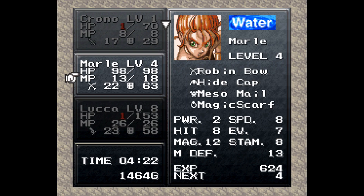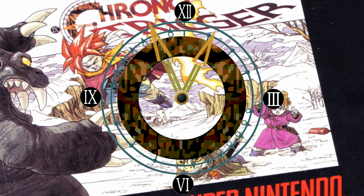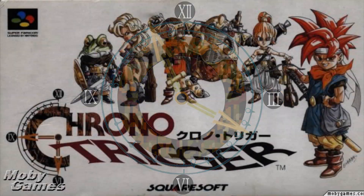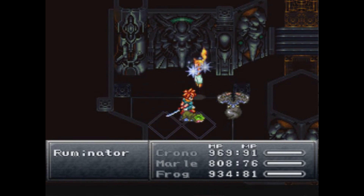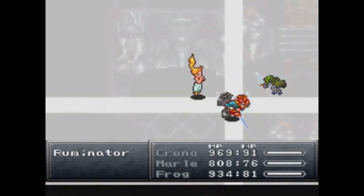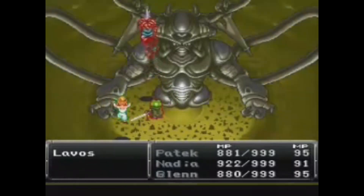As we all probably know, Marle is a water user — in her case, more so ice, but water nonetheless. So why would she be using fire in this picture? I should also mention that this game box art seems to be the case only outside of Japan, notably in North America. The fans have many speculations as to what is happening in this picture, the most popular one being she's just doing the Triple Technique Arc Impulse slash Frost Arc. However, this is just a speculation, and a very poor one at that.